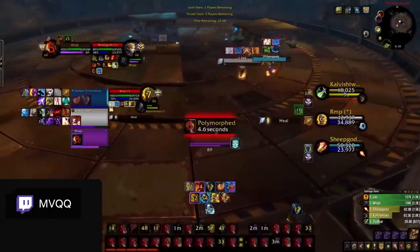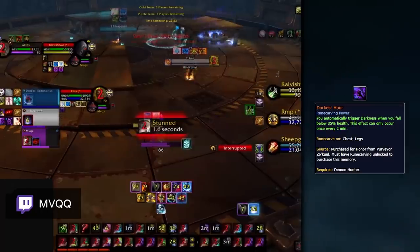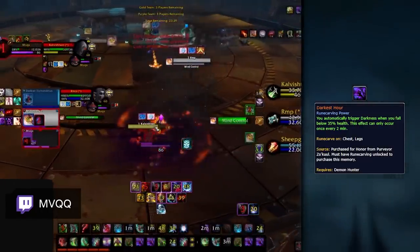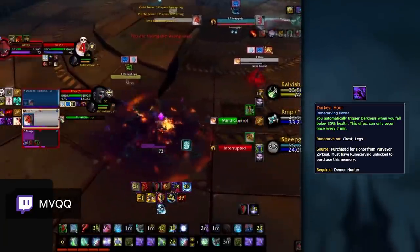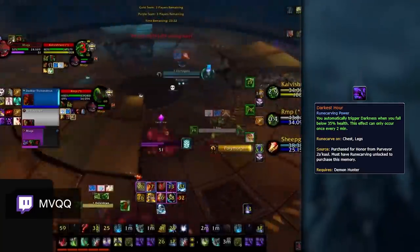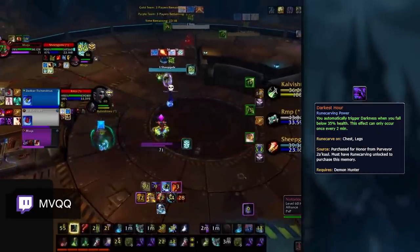Moving on to Demon Hunters, there are two legendaries you can swap between in PvP. The first is Darkest Hour, which is your most useful defensive legendary. You mainly want to play this against comps like Rogue Mage or any other setup-based comp that is likely to kill you in a stun. Because Demon Hunters are really squishy, the auto-proc Darkness gives you some added durability and can completely shut down a kill attempt when you are unable to react.